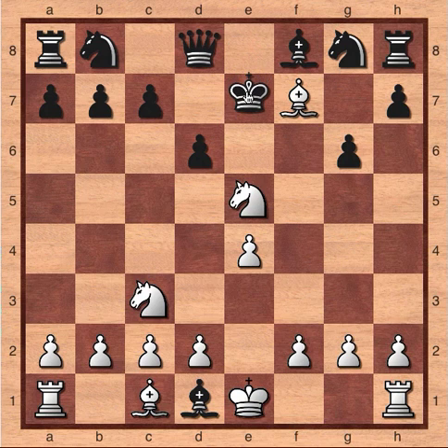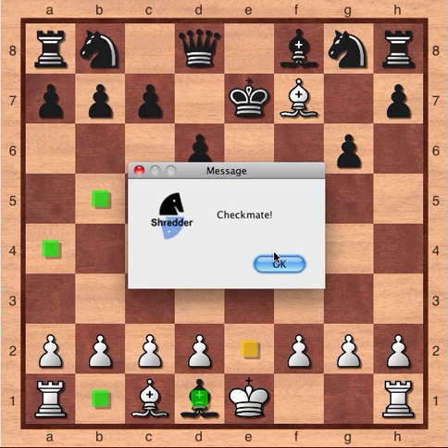So the king must move to e7. Can you find the winning move? How does White checkmate Black? This is a checkmate in just one move. Take a few minutes, or pause the video, try to find the answer, and then press play. The answer is knight to d5, checkmate.